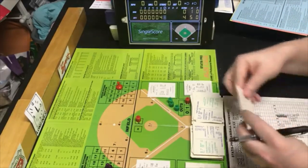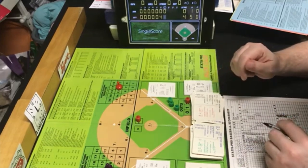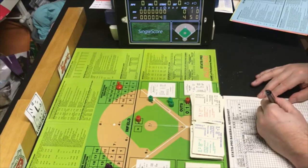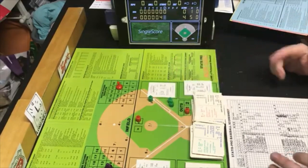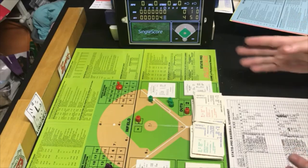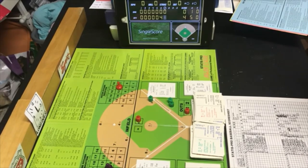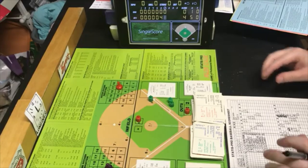Mickey Rivers is up against Steve McCatty, still out there. PB9 is outside of McCatty's range — Rivers is in charge. He gets a 21 — first base 8, single to right field. I'm starting to see why they say you should shuffle the cards every couple of batters, because when you flip them over you get more low numbers and therefore more hits. That single knocks McCatty down one.